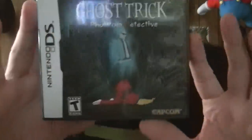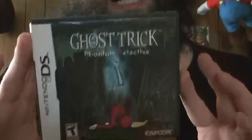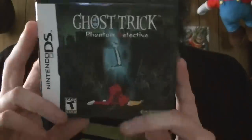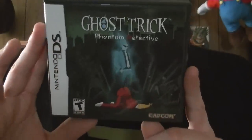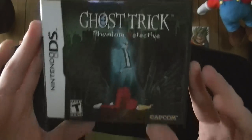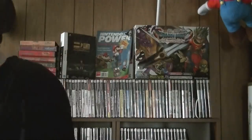Ghost Trick: Phantom Detective — probably one of the last really great games Capcom has done. This was by the creator of Phoenix Wright. It's a visual novel-style game where you play as a dead guy who can interact with objects and rewind back through recently deceased people's lives to alter their fate. You save people to figure out your own death. It has a very bizarre and twisted ending. Highly recommend — buy this game. If it didn't come out in PAL, put it on your import list.